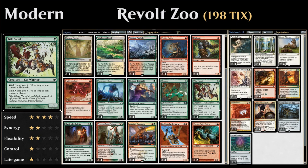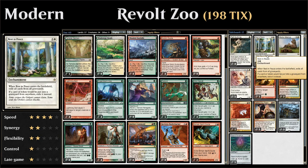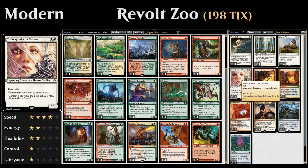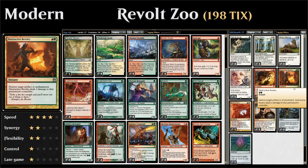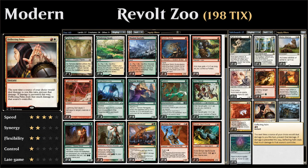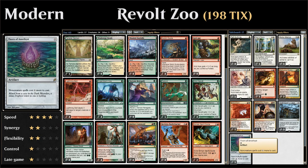We also have some white cards in our sideboard, and in Modern white sideboard cards are known to be powerful. We've got 4 Path to Exile for large creatures, 1 Rest in Peace for Graveyard decks, 1 Stony Silence for artifact-based decks like Affinity, 1 Thalia Guardian of Thraben against decks with lots of non-creature spells — especially Storm decks. We also have Ancient Grudge and two Destructive Revelries for artifacts and enchantments, a Boros Charm for versatility, a Deflecting Palm against large creatures, two Grafdigger's Cages for more graveyard hate, and one Thorn of Amethyst, which is similar to Thalia but harder to deal with being an artifact.